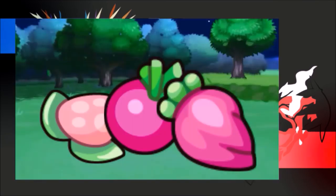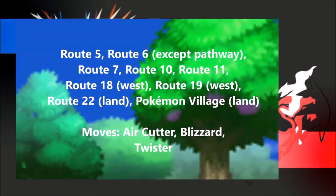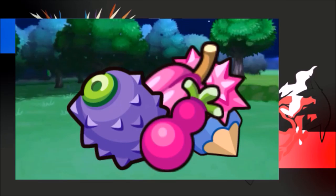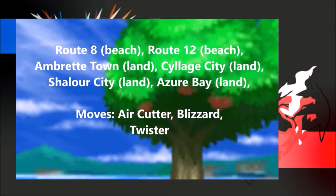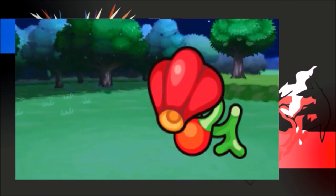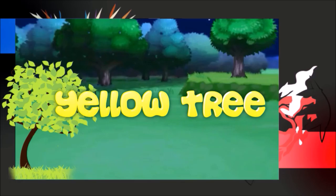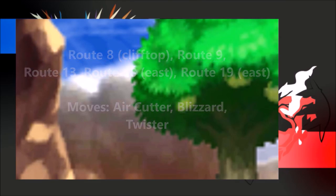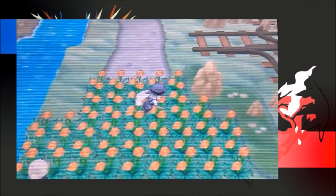Pink Tree: Pecha, Persim, and Mango Berries. Purple Tree: Chester, Koba, Cassip, Papaya, and Weeki Berries. Red Tree: Cherry, Choppel, Figgy, Heban, Leper, and Ochre Berries. Yellow Tree: Aspyr, Charty, Chillin, Ayapapa, Chaka, Citrus, and Wacken Berries. Use Air Cutter, Blizzard, or Twister on the desired tree to obtain one of these berries.